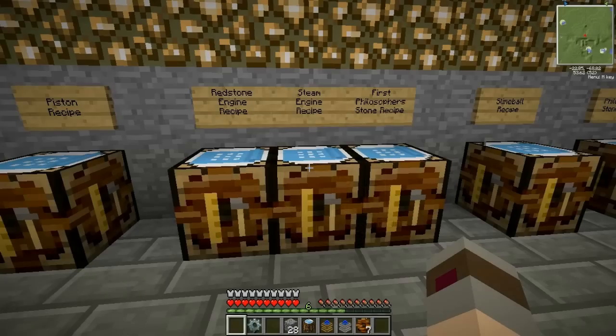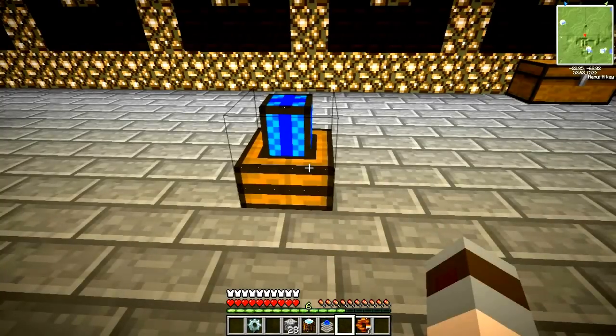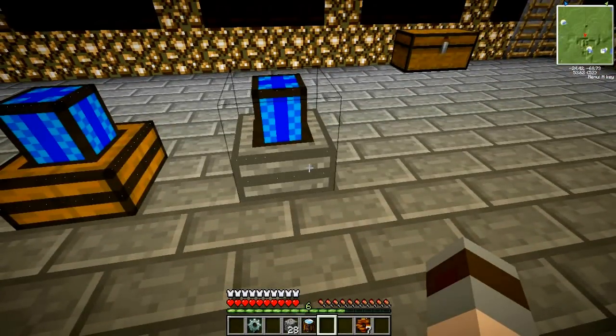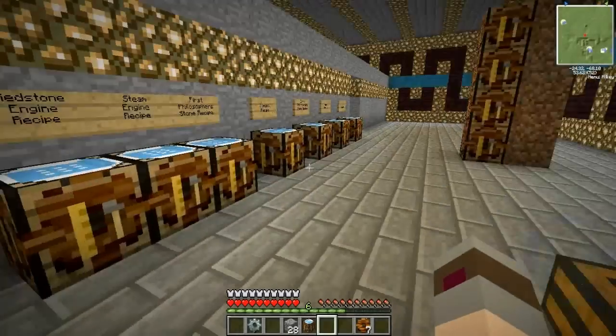Now I'm going to quickly show you the difference between the two. If I put down a redstone engine — that's what a redstone engine looks like. If I right-click on that, nothing happens. If I put down a steam engine, which is this gray one — it looks like stone, just like the materials it was made with. If I right-click on that, it wants me to input a fuel source. In order to turn on any type of engine, you have to either place down a redstone torch or apply some sort of redstone current. With no redstone current it won't turn on regardless of the amount of fuel. With no fuel, a steam engine will never run — it will be on, but it won't run.